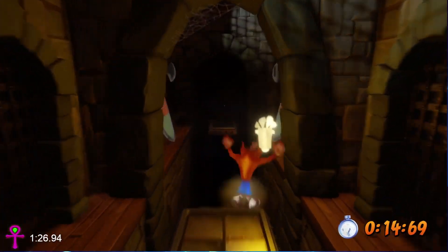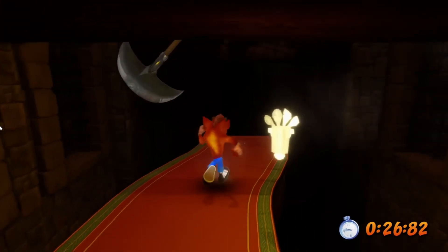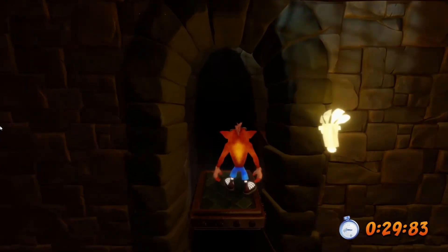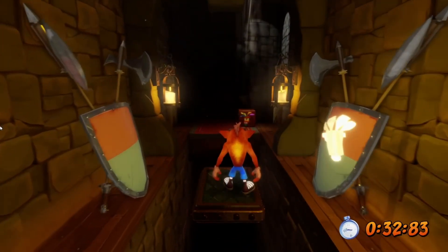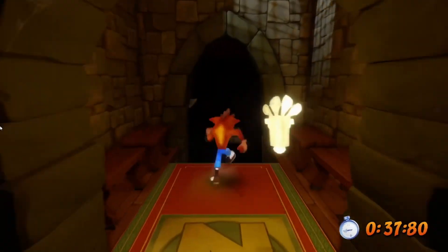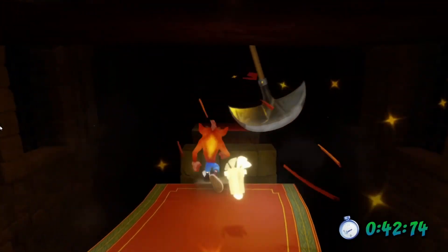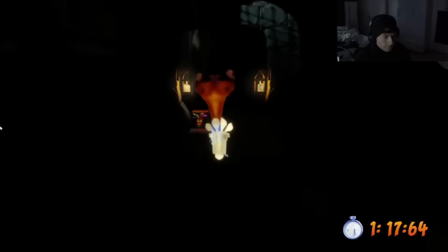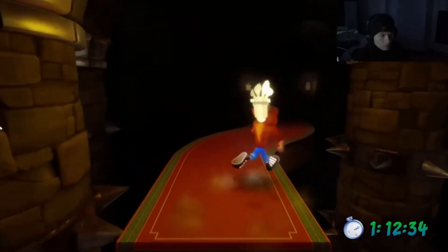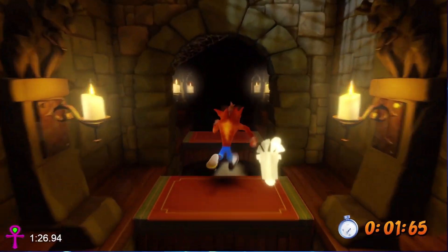Fumbling in the Dark was in both mine and Wumpa Lewis's top 5 hardest relics for Crash 1 — at number 2. You will certainly be fumbling plenty of runs in this level. It's one of the dark levels where you need to maintain a constant light source by breaking the Aku Aku crates along the path. Even though Aku Aku has a different purpose here, he still lets you take a hit without dying, but without him you can't see anything. The platinum is 1 minute 41 seconds and the dev relic was 6 seconds faster than the time I achieved beating Lewis's relic.